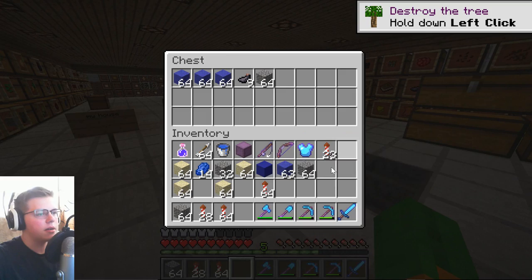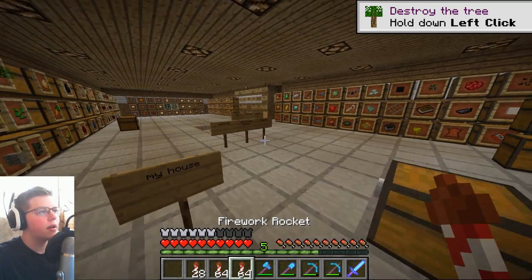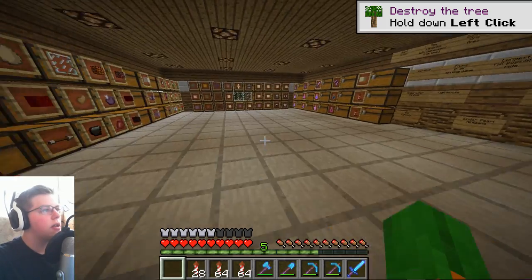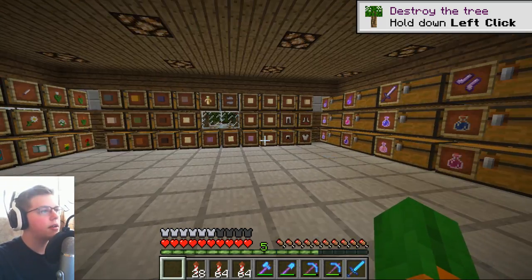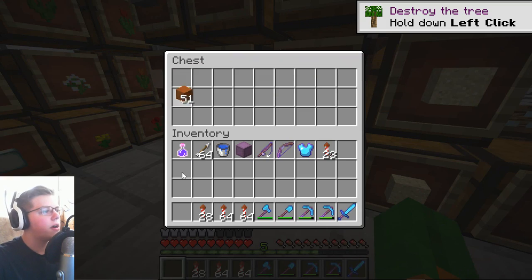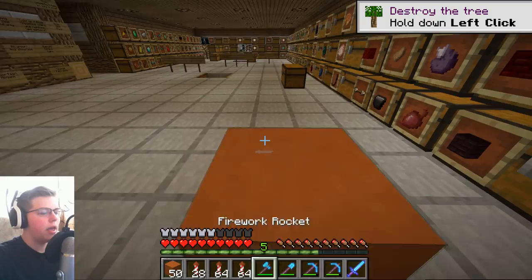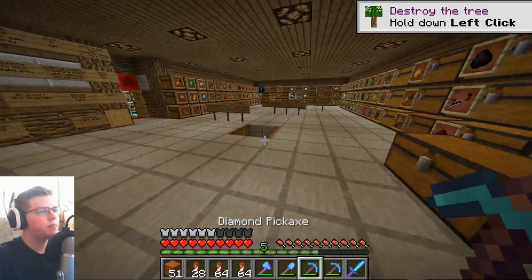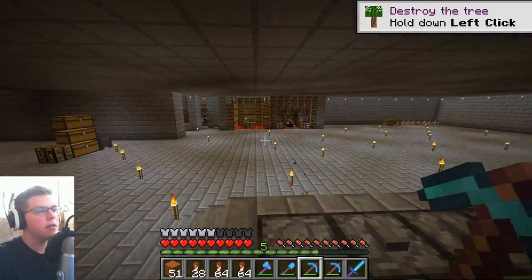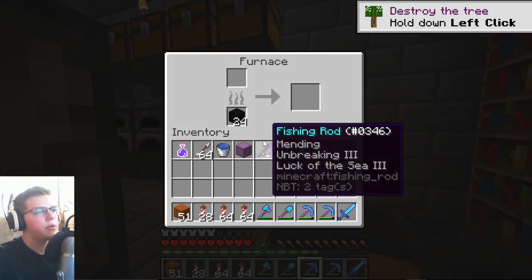I'm just going to stick all this in here because I don't need any of it. Now there's the new terracotta. What used to be hardened clay is just now the terracotta — orange terracotta, yeah. And this stuff is kind of just the same, but if you smelt it, it turns into the glazed terracotta.